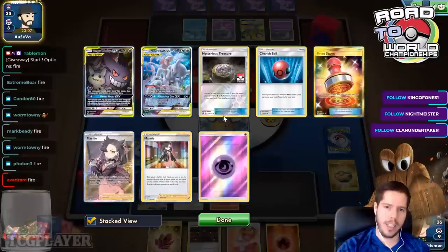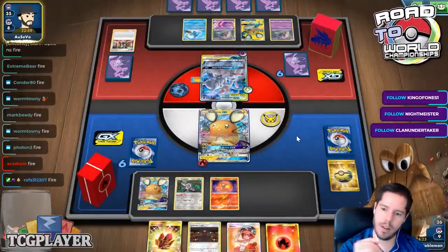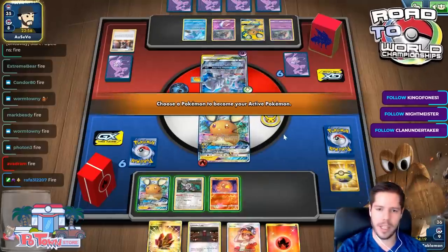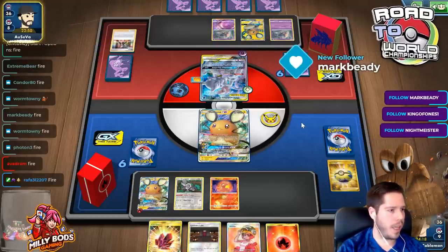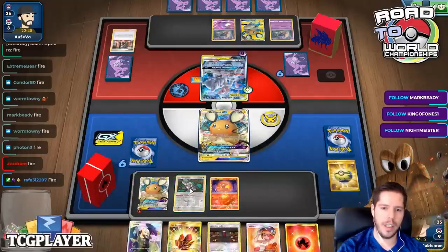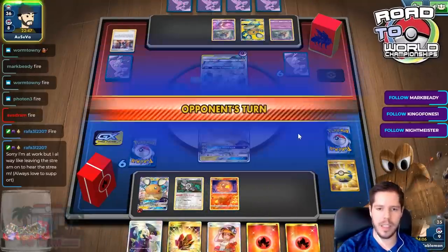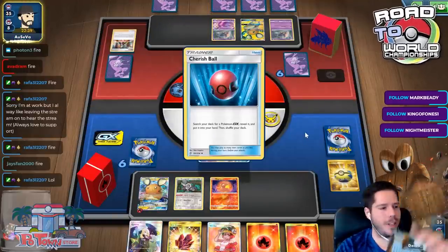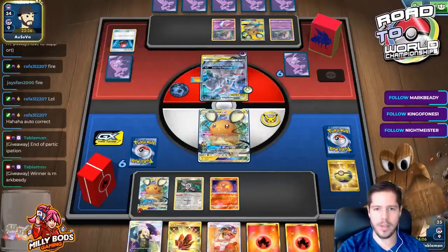If my opponent whiffed the energy then it was greedy. He did it right by choosing to go second - and there it is. Rafa, you need to type it without the capital letter - type fire without the capital F to be entered in the giveaway. Mark BD, thank you so much for the follow. There's the Horror House GX - I literally can't do anything other than Oranguru room. When life gives you lemons, that saves the day.